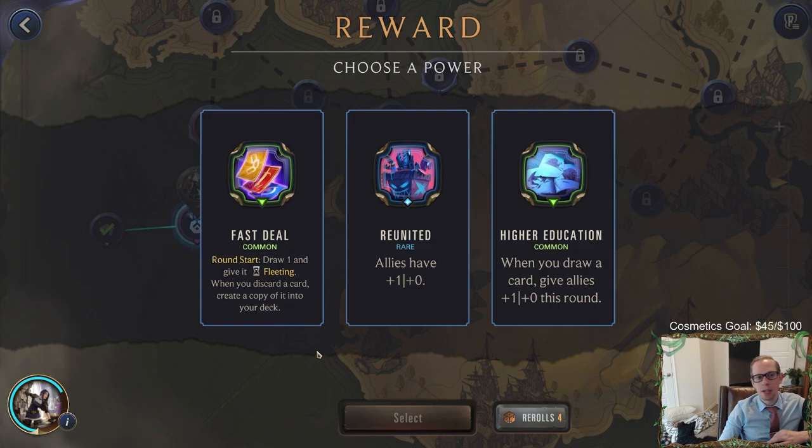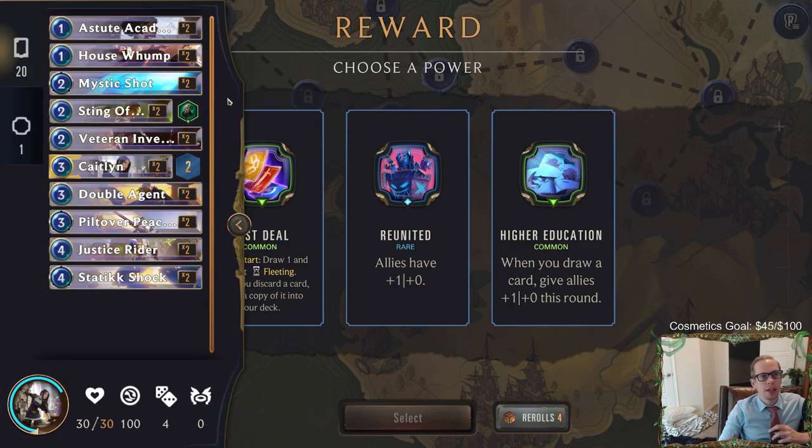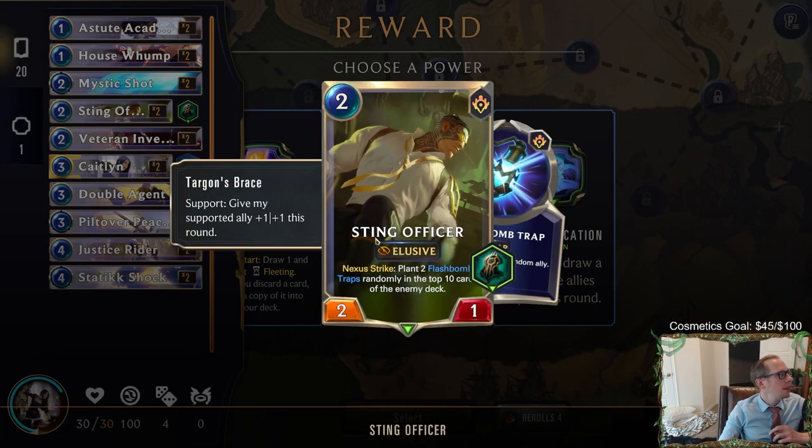I don't really care about either of those common powers. All allies having plus one plus zero does help against these tough units. I have four re-rolls so we can really look for better powers - is that going to be good enough or do we need to re-roll? Looking at our deck, the Sting Officer is going to have Targon's Brace.